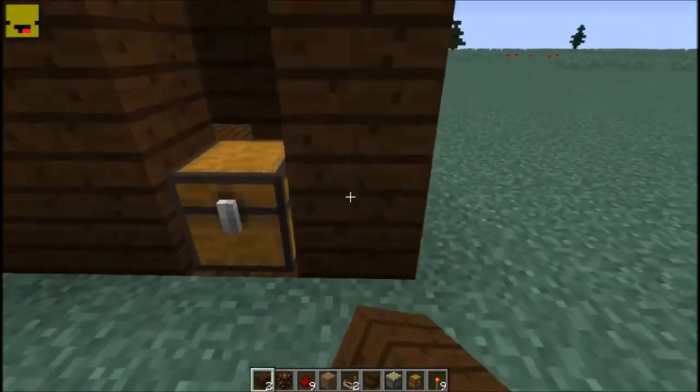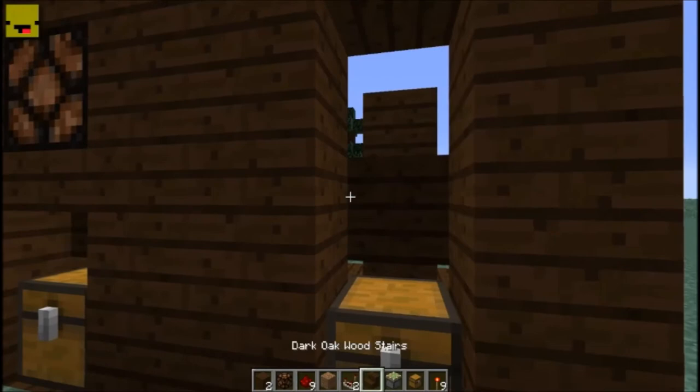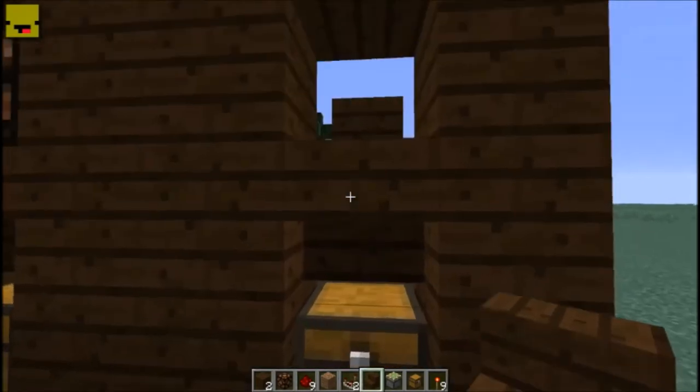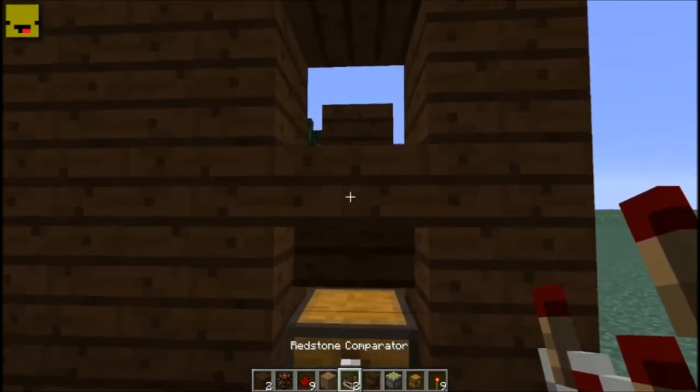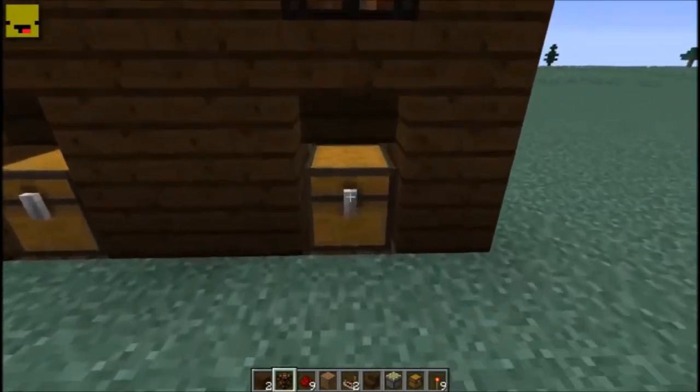From here, design-wise you can come up with whatever you want — this is just the basics. What I've chosen to do is put an upside-down stair on top of the chest so you can still open it, and on top of the block above the chest is where you put your redstone lamp.